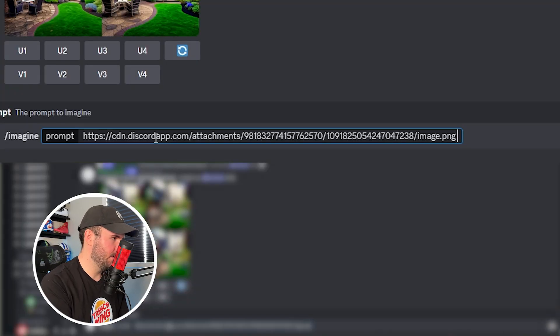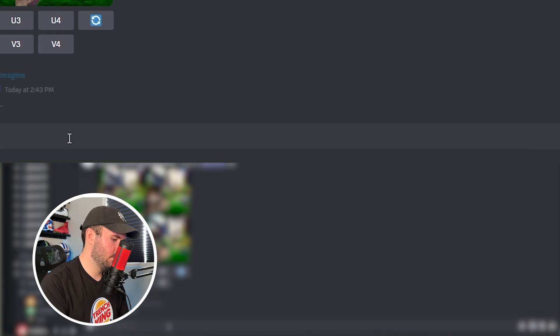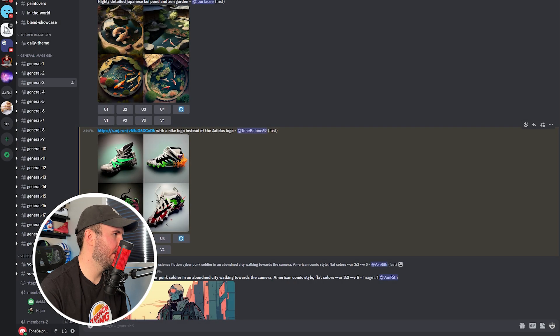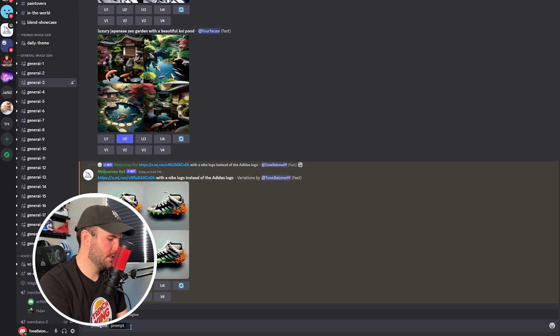Let's see if I can take this Adidas cleat and turn it into a Nike cleat with a Nike logo instead of the Adidas logo. So this is what it came out with — these are kind of cool. This one has the most potential because it looks like the older Alpha Menace Pro silhouette. This one is actually really cool too as far as just the design. It's a little screwed up here, but I like this — kind of the same Adidas feel. These variations aren't really it though.